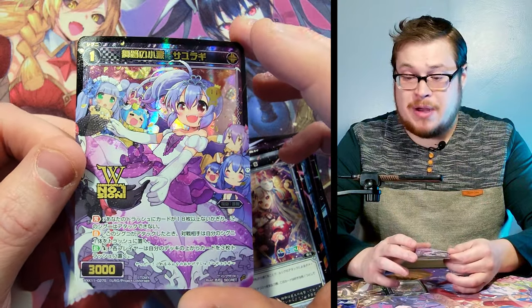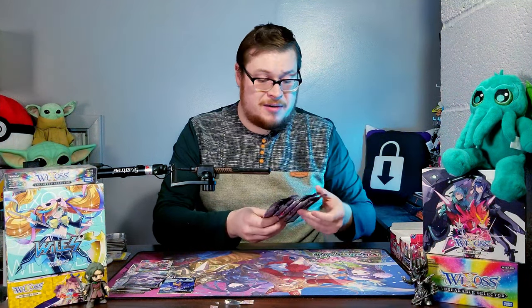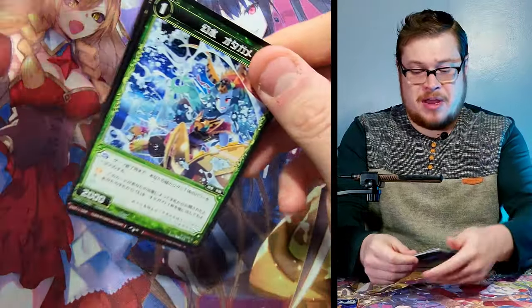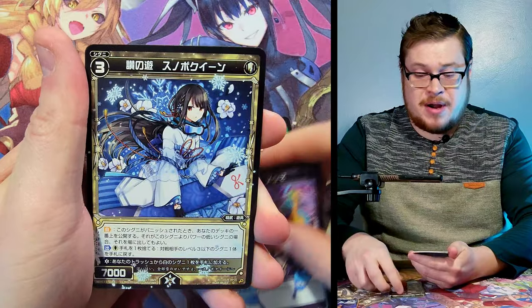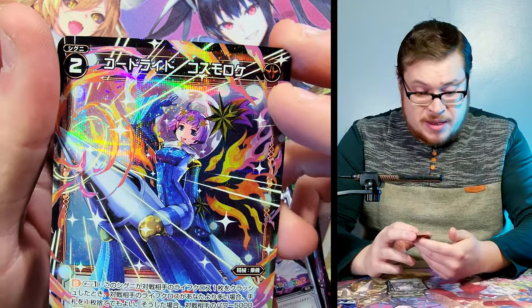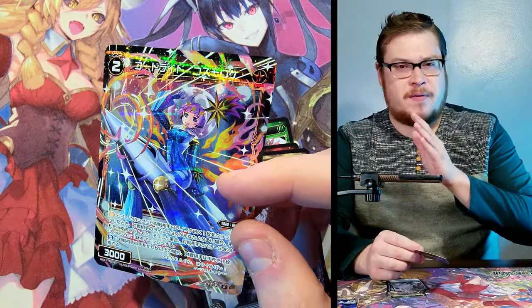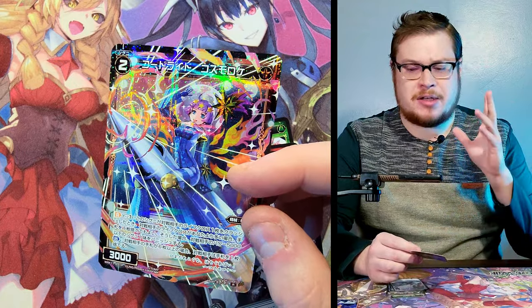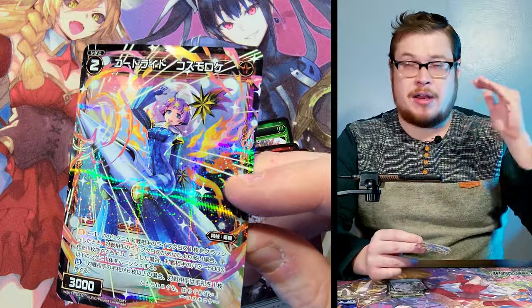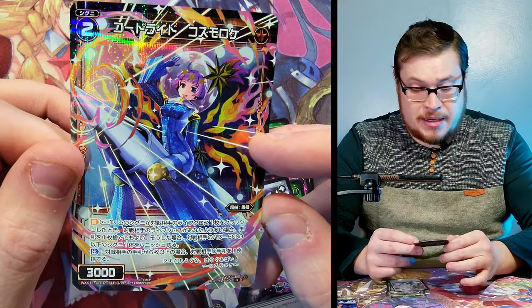This is so crazy, I cannot believe it. Beautiful card too — it's a really nice looking card. This is a crazy box. I'm gonna have a blast looking up prices later. We still have a few packs left. Three parallels and a secret — that just seems bananas. Then another stunning rare, and yet another P card! Maybe the P cards are a different rarity level depending on the set — like the Diva boxes versus regular Weiß Schwarz like Reincarnation.